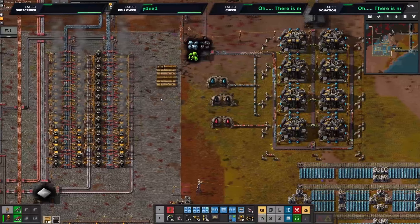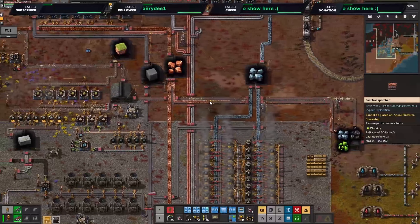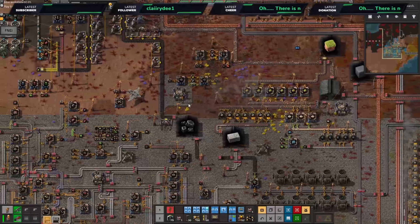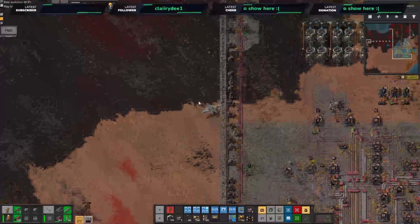I did a lot of this off stream — we now have eight pulverizers and we are seriously draining our warehouse. We're still feeding everything out, but any more than this and we'd definitely need another core mining drill.